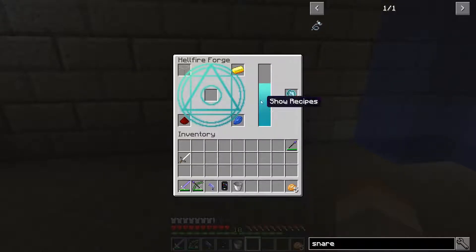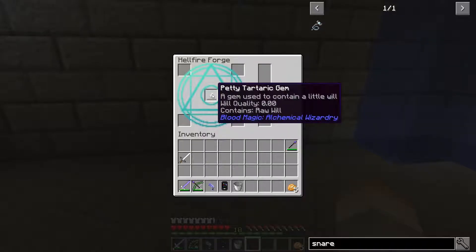If we look at the recipe for the snare, you get four of them for four string, a bit of redstone, and some iron. So I went out, killed me a creeper, got some demonic will. Now we're going to use this demonic will to build the starting item in Blood Magic. You can see this bar fills up on the right-hand side, and bam! We have a petty Tartaric gem.